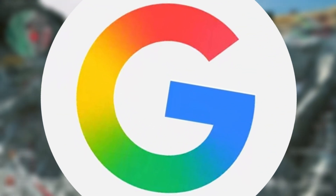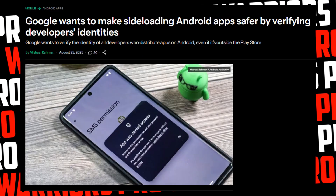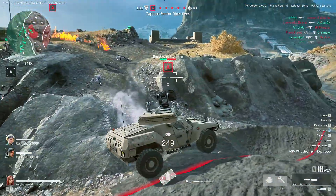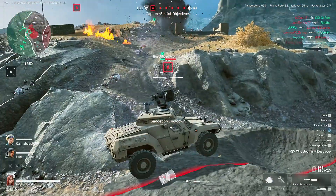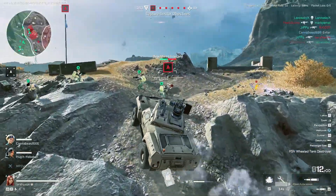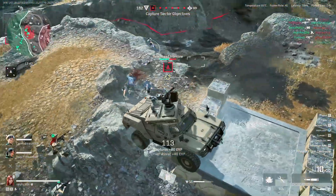Side-loading ban could hurt emulators. Google's new 2026 security rules could change everything for Android emulation. Starting September 2026, all developers, even those outside the Play Store, will need to verify their identities. That means side-loading might not be as easy as it is today. For emulator fans, this could be a huge problem, since most projects aren't on the Play Store. Unless Google adjusts the rules, emulation on Android may face its biggest hurdle yet.